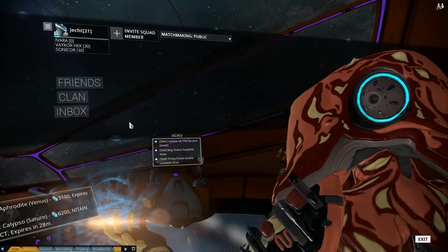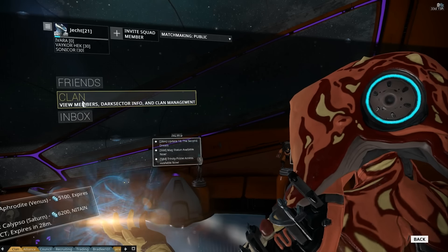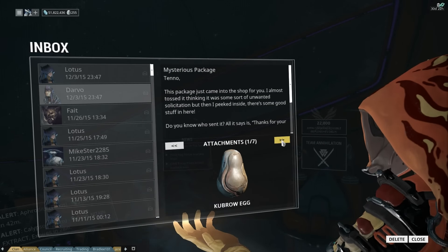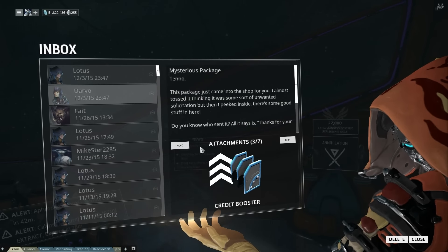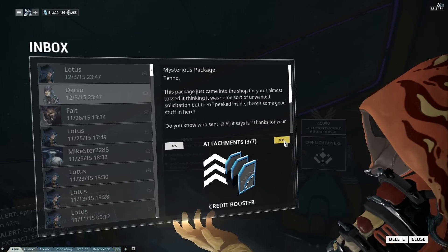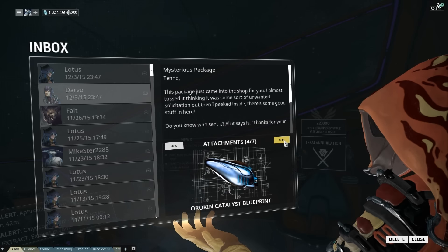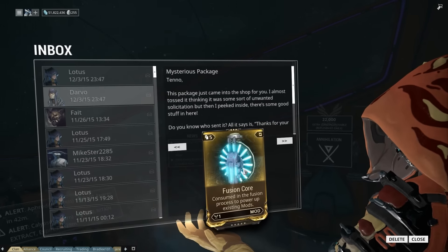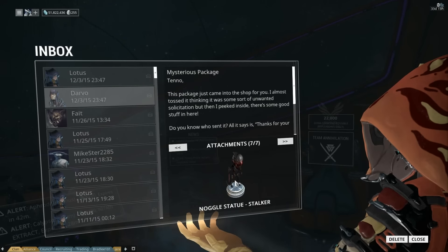If you used all of the codes from the hype site — there were six codes to enter — when you first log in you will also get them, which include an egg, five fusion cores, a credit booster (it's three days), a Orokin Catalyst blueprint, a reactor blueprint, five Endo fusion cores, and a Stalker Noggle.